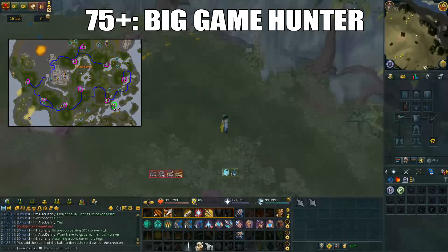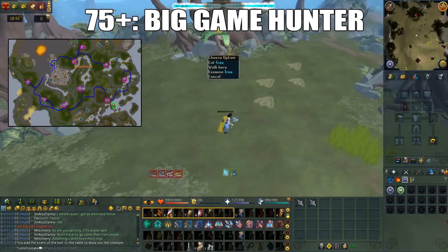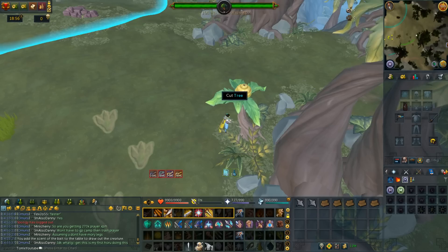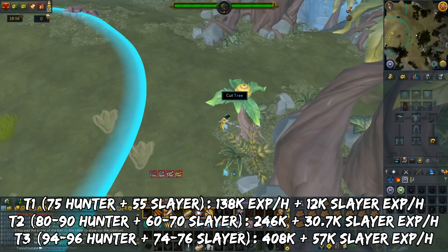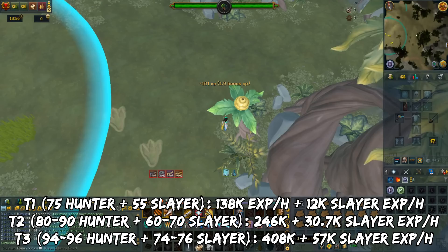From level 75 onwards you can do the big game hunter skilling boss, which also requires 55 Slayer. It's located in Anachronia. I recommend having a high woodcutting level as well as bladed dive and double surge for mobility, plus the base camp upgrades. This method is still doable without them but kills will be slower. It's a somewhat confusing minigame but pretty fun. XP rates aren't great for its level and it's click-intensive, but you get nice supplies for Ironmen, decent profit per hour for main accounts, and big game hunter totems. I do have a full guide for this which I'll leave the link in the description.